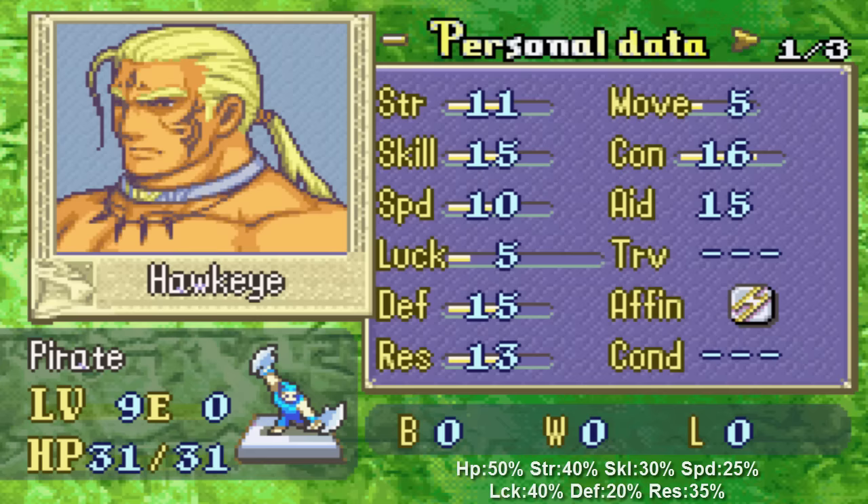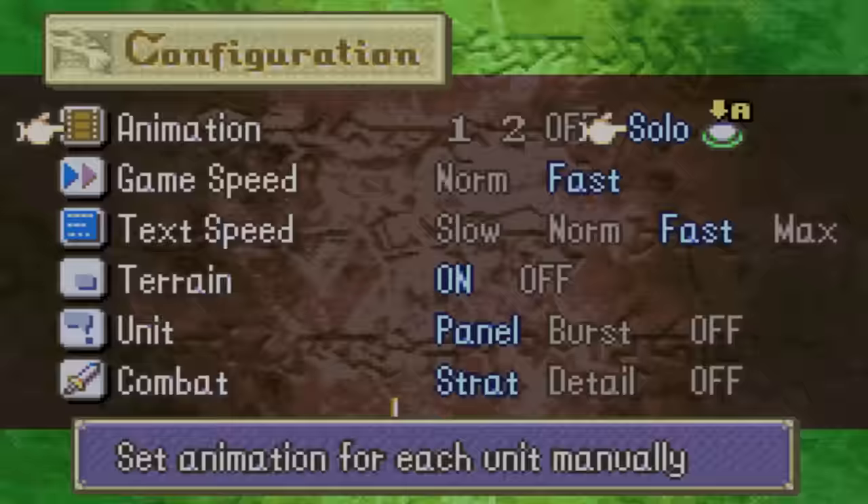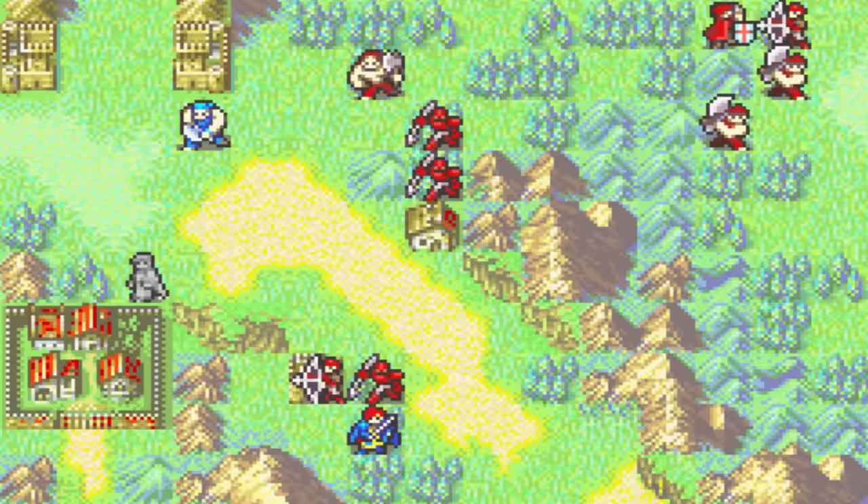And he has a very fast support with Luis, so we can build that early on. Holy shit! I wonder when Hawkeye promotes, is he going to retain his unique Berserker sprite? Or is he going to get the generic one? I actually don't know.